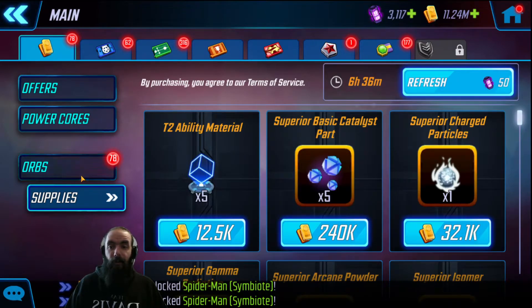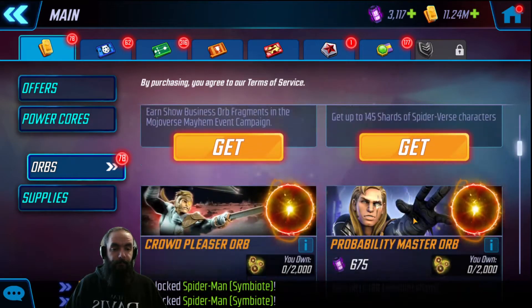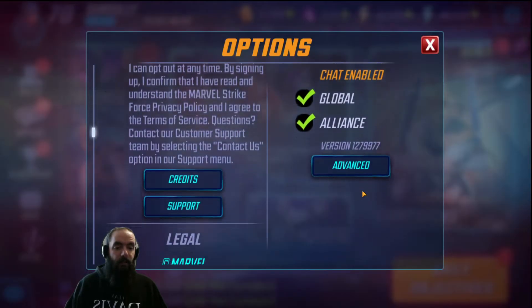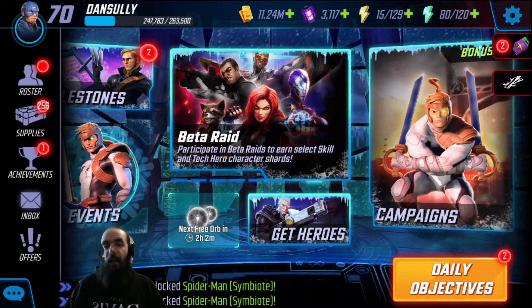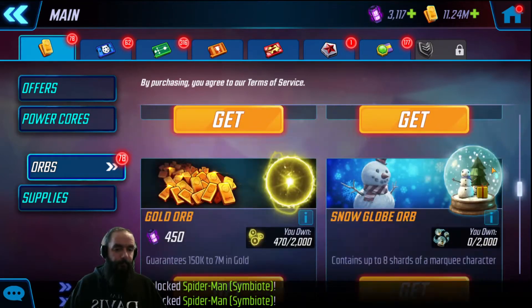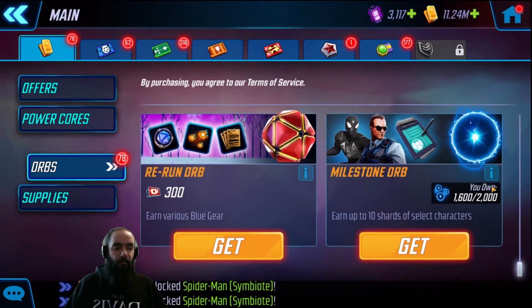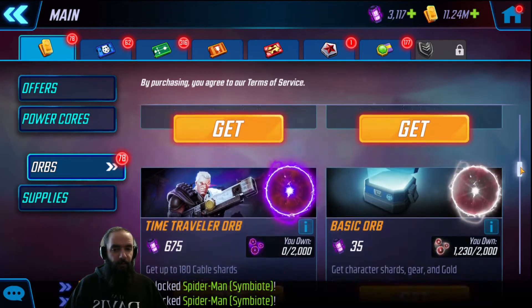I've been sitting on a lot of stuff that was probably beneficial to save, but sometimes you gotta do what you gotta do — or what someone suggested you might have to maybe do. Basic orbs are finished. Unfortunately the game crashed so I didn't get to go through the loot, but we're gonna open 78 red stars.